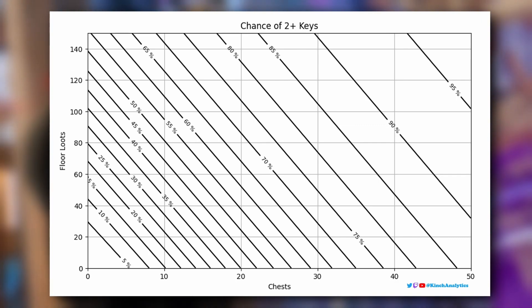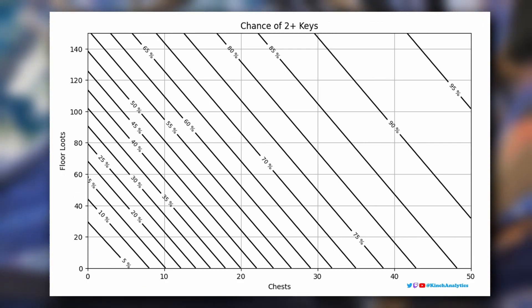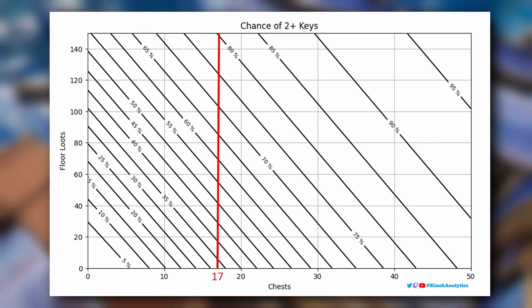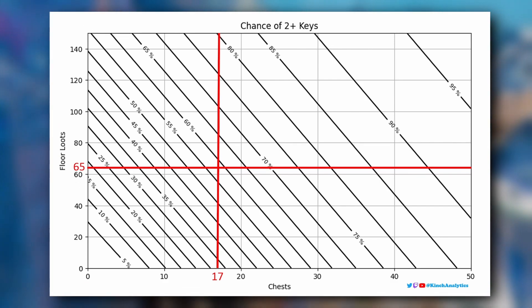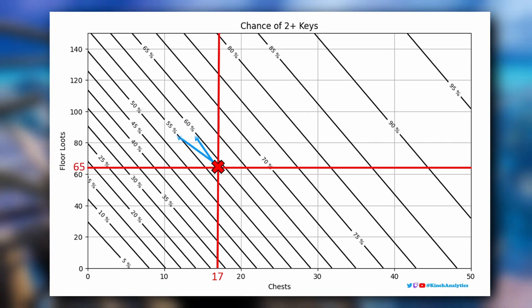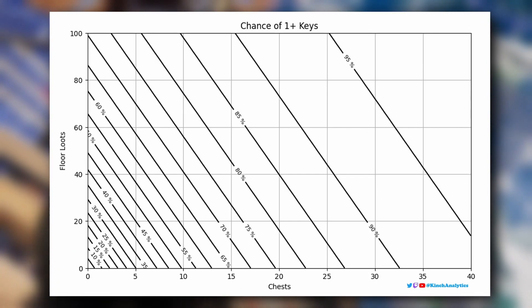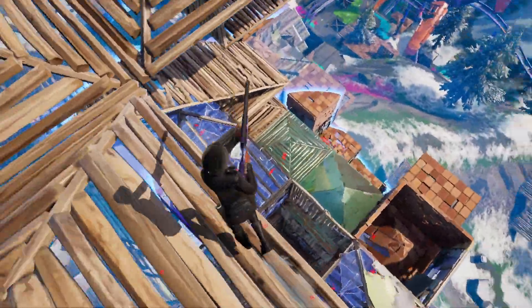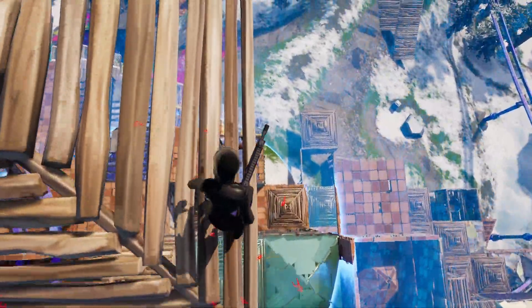Instead of an updated map, I will show you a contour graph and explain how to use it. First, you need to know how many chests and floor loots you have, which you can get from fortnite.gg. Let's say we have 17 chests and 65 floor loots. Find the chest value on the x-axis and draw a line upwards, do the same with the floor loots on the y-axis drawing a line horizontally, then look at where they cross and read the contour lines. For this example, the probability is between 50% and 60% of getting at least two keys. There's an equivalent graph for getting at least one key as well. Note that this all assumes you loot every single item, so in practice take a few percent off these probabilities.